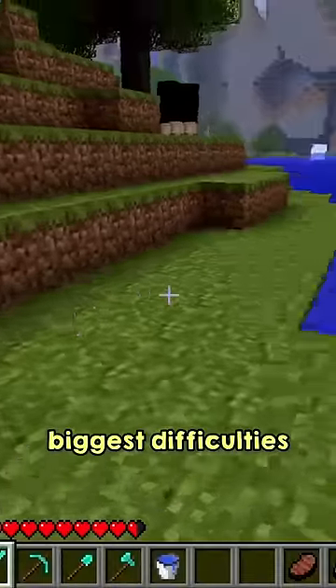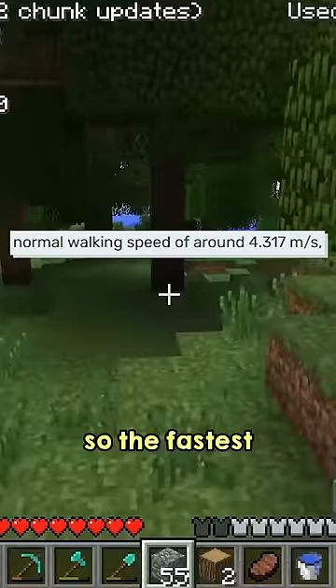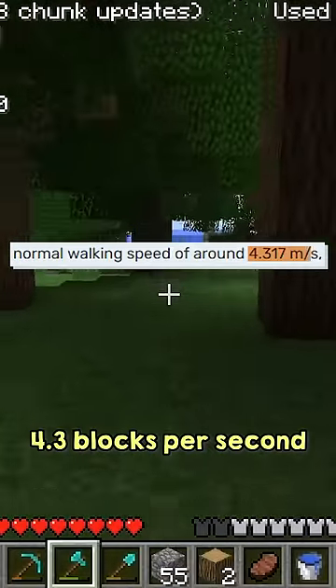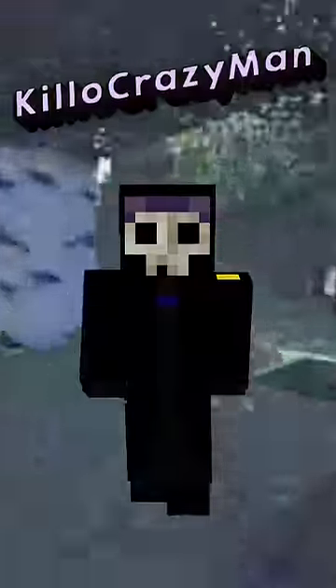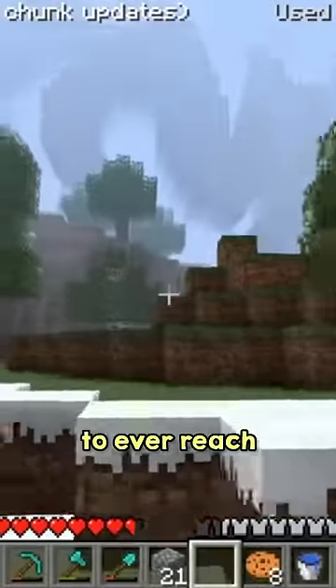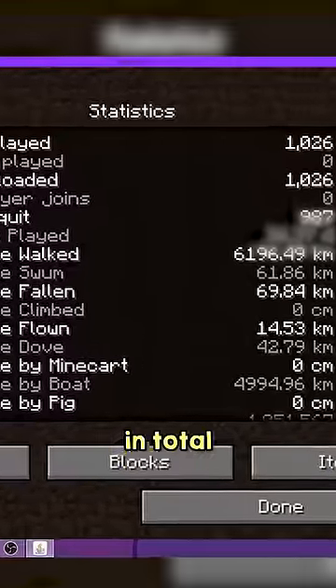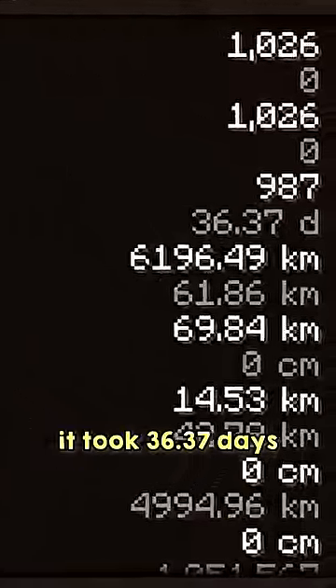One of the biggest difficulties to get to the Far Lands was that sprinting wasn't in the game yet, so the fastest you could walk is around 4.3 blocks per second. But that didn't stop one player, Kilo Crazy Man, which is a fitting name, as he was the first player to ever reach this monumental achievement. When looking at the stats, you can see in total it took 36.37 days.